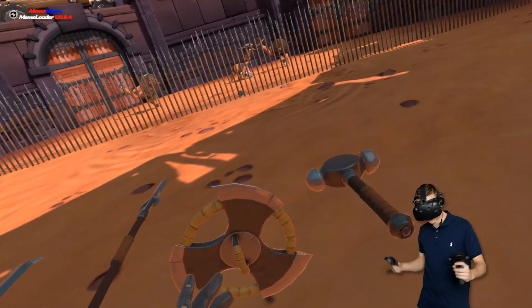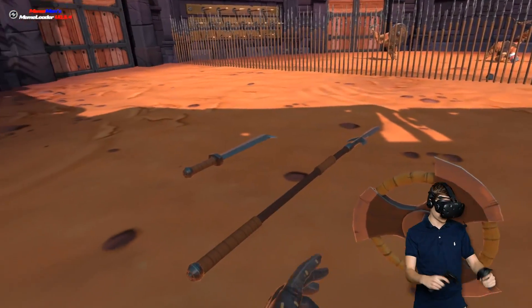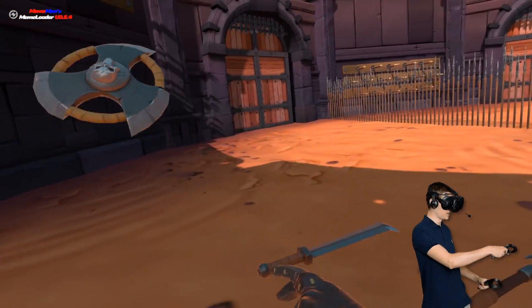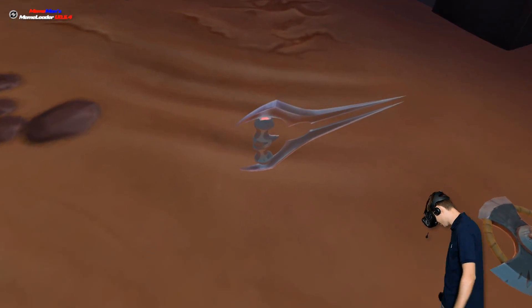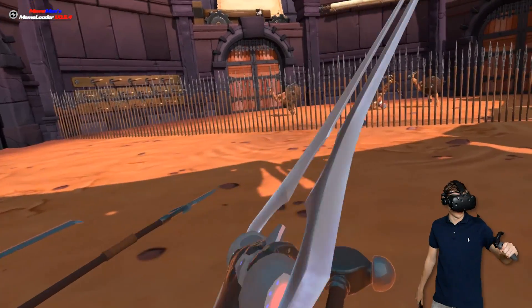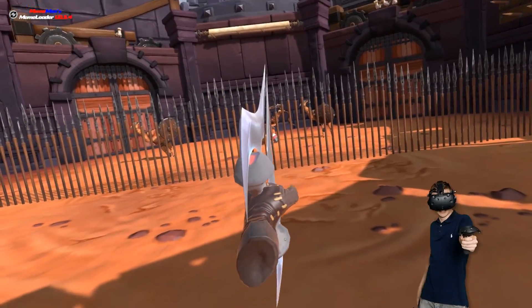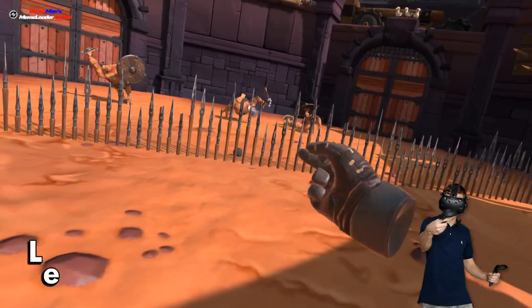Hey guys, this is ParaticJosefy and welcome back to Gorn. Today we've got another fine selection of weapons as you can see. Except for this thing — this thing is not fine, but if we turn around where the disc is going, right over here, we have got the energy blade from Halo. This puppy is gonna make sure we can absolutely annihilate these guys. If you're excited to jump back into the arena, be sure to leave a like on the video.